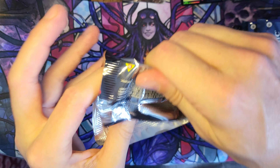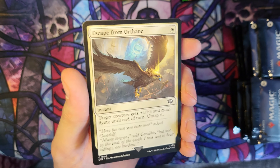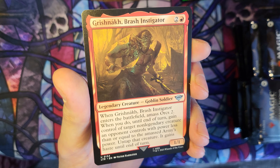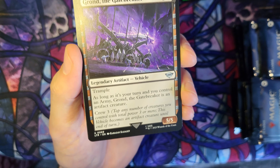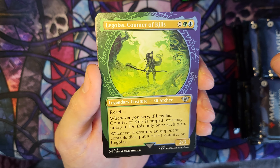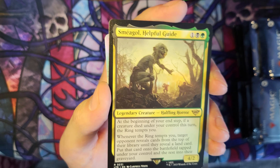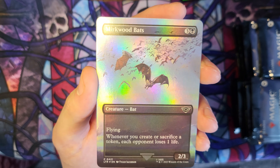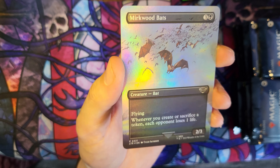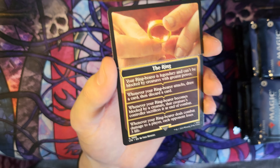Pack number three. Any of you who watched me crack the last booster box will know I'm going to pronounce these awfully — please just go with it, shout at me in the comments below. Grishnach Brash Instigator. Grond the Gatebreaker. Goblin Fire Leaper. A Legolas Counter of Kills Showcase. Gimli Mournful Avenger Borderless. And a Smeagol Helpful Guide. And a Mirkwood Bat — one from the scene, borderless foil from the big 18-card scene. I do already have that one but still a gorgeous pull. I said it so much but the foiling in this set is so good.